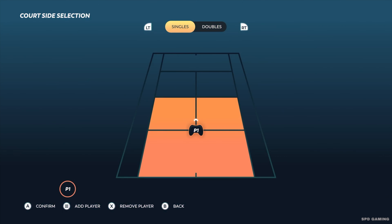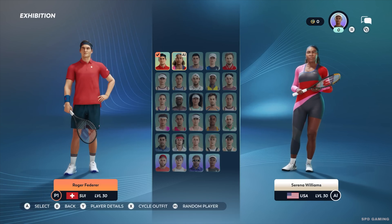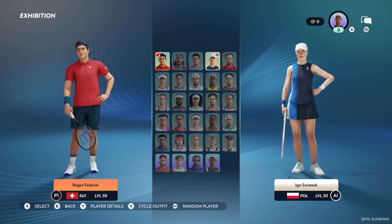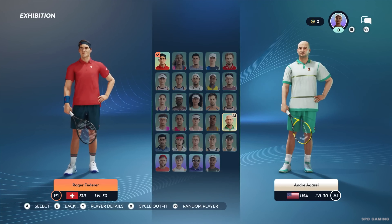You can play singles or doubles matches and then you get to select your players. In pure TopSpin tradition, we have a mix of today's top players like Carlos Alcaraz or Iga Świątek and legends of the game such as Serena Williams, Andre Agassi, or Roger Federer.